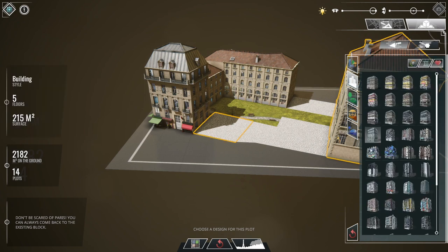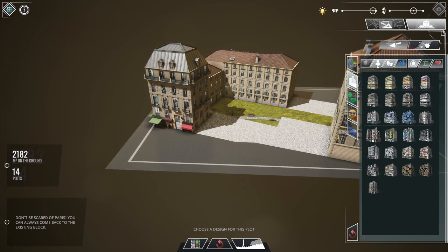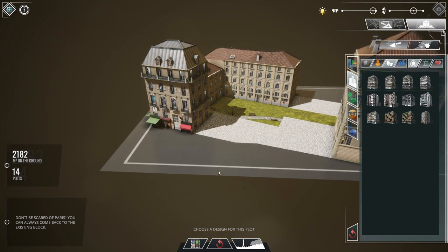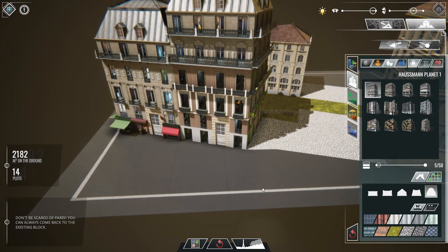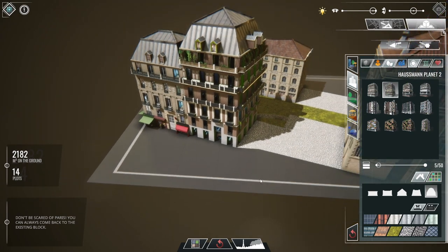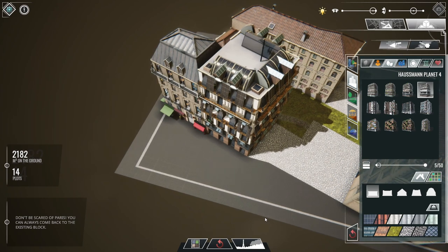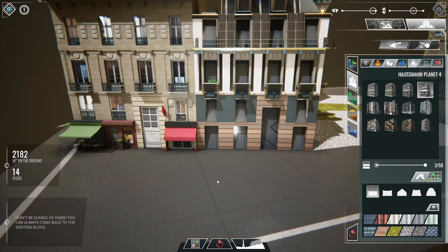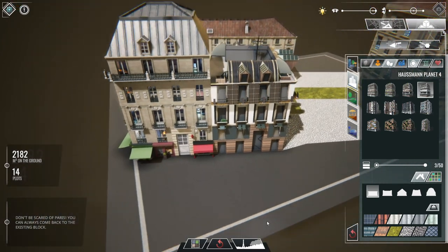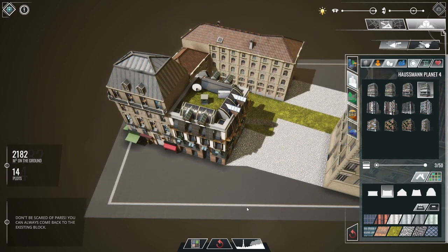Next to this one I'll place another Haussmann but using a different filter: the Planet filter — PPP, People, Planet, and Profit. It's a different type of architecture made more out of wood with more plants — a climate-change-oriented architecture. I like the roof of this one, but it's too high so let me bring it down. I can also change the roof texture to make it look even more 'planet.' I like how the two buildings join right there.